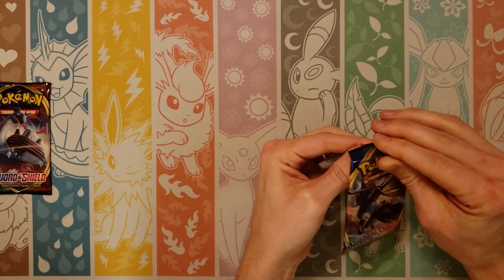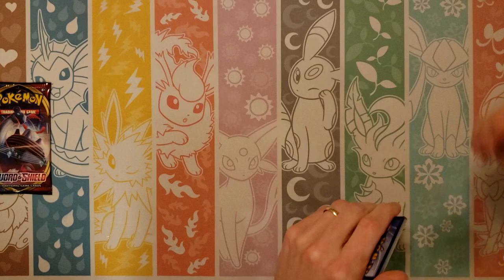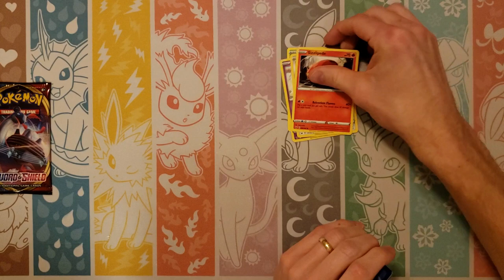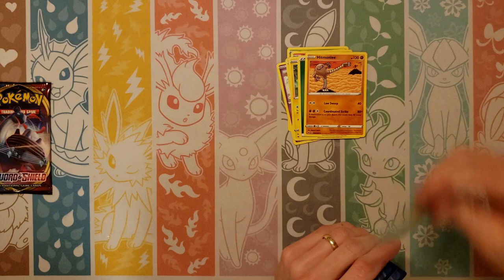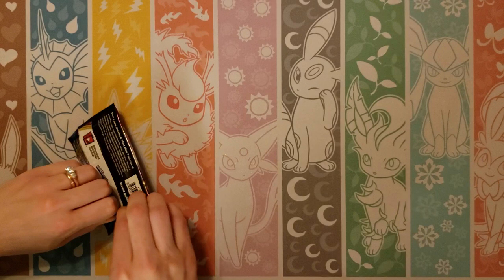I'll start it off. Wow, these packs open a lot easier than the other ones. We're missing a lot of full art Pokemon — we've been getting a lot of full art trainers. Ghastly, Ponyard, Sizzlepede, Yamper, Grass Energy, Hitmonlee, Rare Candy, Lucky Egg, Reverse of a Snom, and a Lapras non-holo rare.